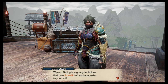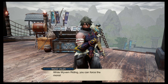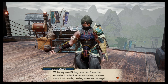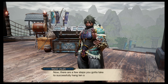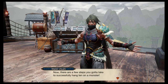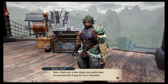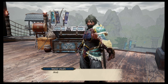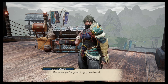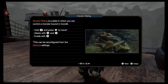Wyvern Riding is an early trick that uses Iron Silk to bend a monster to your will. While Wyvern Riding, you can force a monster to attack other monsters, or even slam it into a wall dealing massive damage. Monsters — and that's what we'll be practicing today. So once you're good to go, head on down. I'll give you more info once you do.